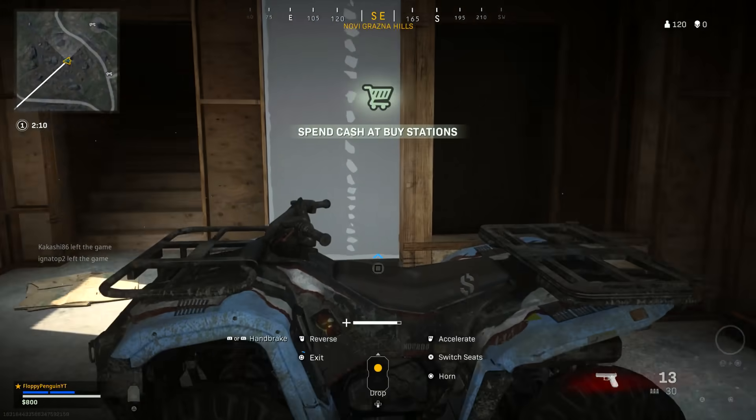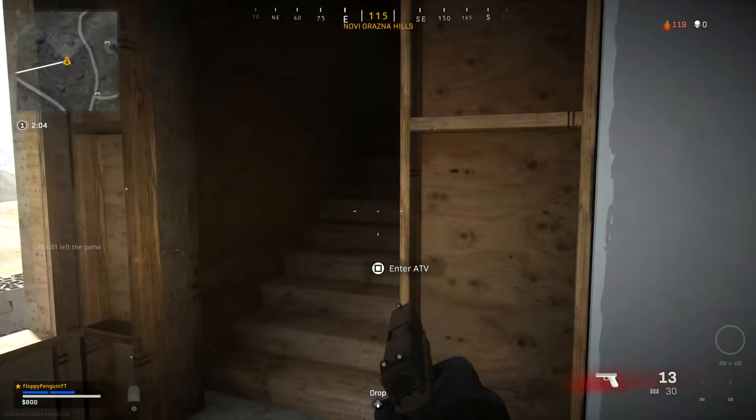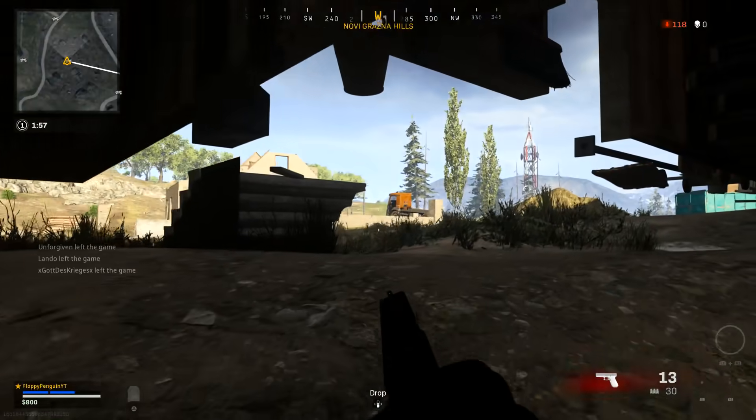Once you have that all set up, just head over to the stairs and face as though you're facing out towards the door to go back out of the building. Crouch down, walk forward, and there you go — you fall underneath the house.